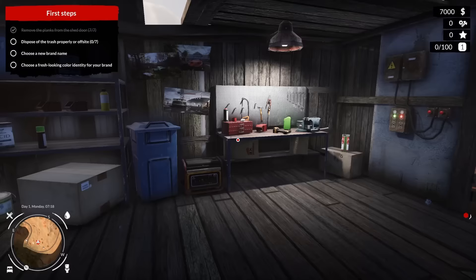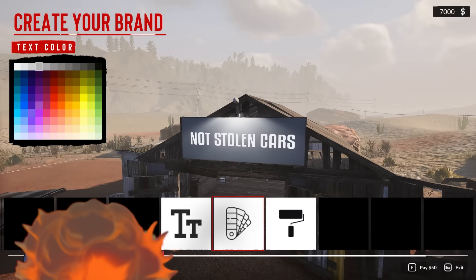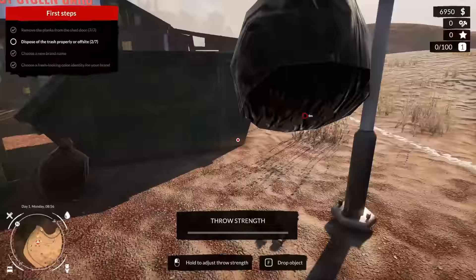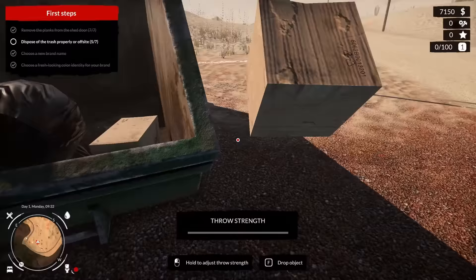Oh my goodness, I'm excited. I think we got to get rid of the trash in here and we got to choose a brand name. You can call it 'Not Stolen Cars.' We'll go with this font, make sure it's nice and bold. That cost me 50 but it's fine. Dispose of the trash - oh here we go. Found a hundred dollars! It does pay to take out the trash.